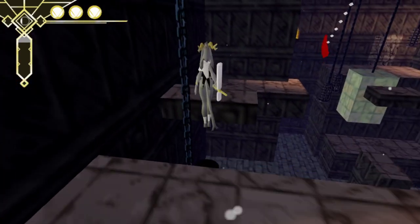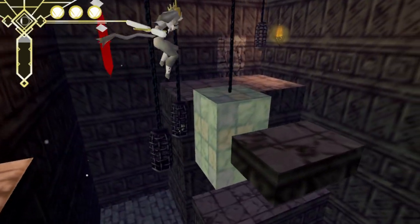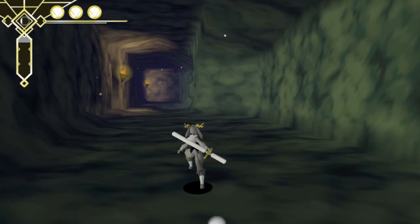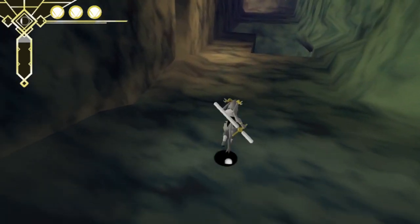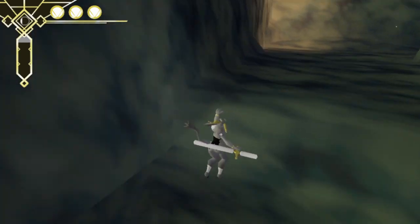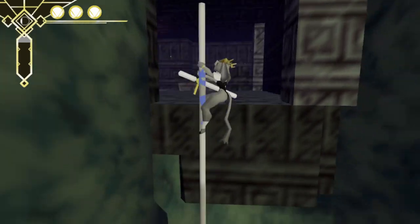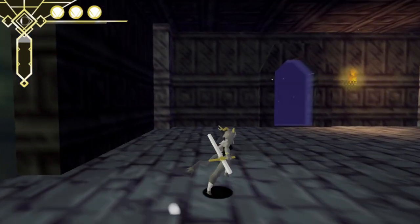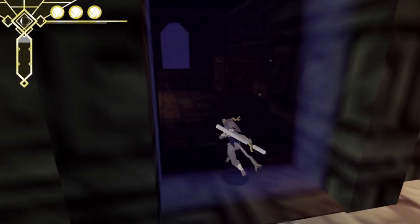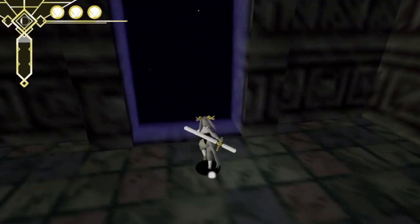We've got some classic traps here — always love a swinging blade for a classic dungeon adventure, bringing swinging scythe blades back. I can't wall jump yet but I can certainly make that jump. We can climb this rope, and unlike a lot of N64 games, this game actually has pretty good camera, at least so far. I reserve the right to complain incessantly about it later.